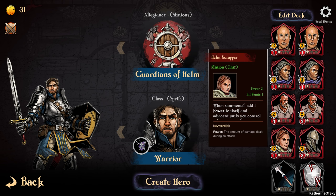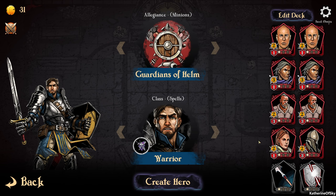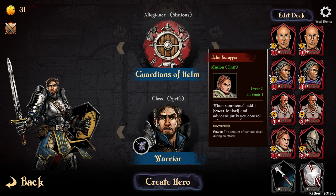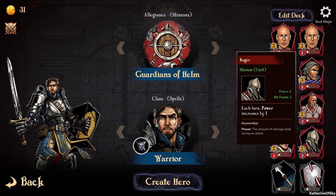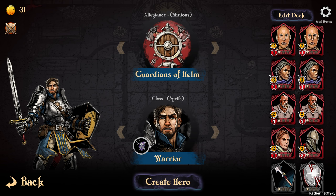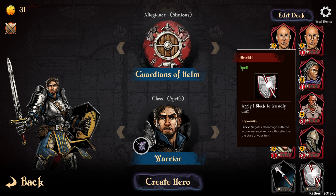Then we have the Pikeman: the first time an enemy moves or is summoned onto an adjacent square per turn, attack it once. And we have the Helm Scrapper, which adds one power to itself and adjacent units you control — similar to Hearthstone's adjacency buffs. We have a Rager whose power increases by one each turn, and different weapons including a Javelin, which you can use from anywhere unless stated otherwise, and a shield spell to help block.